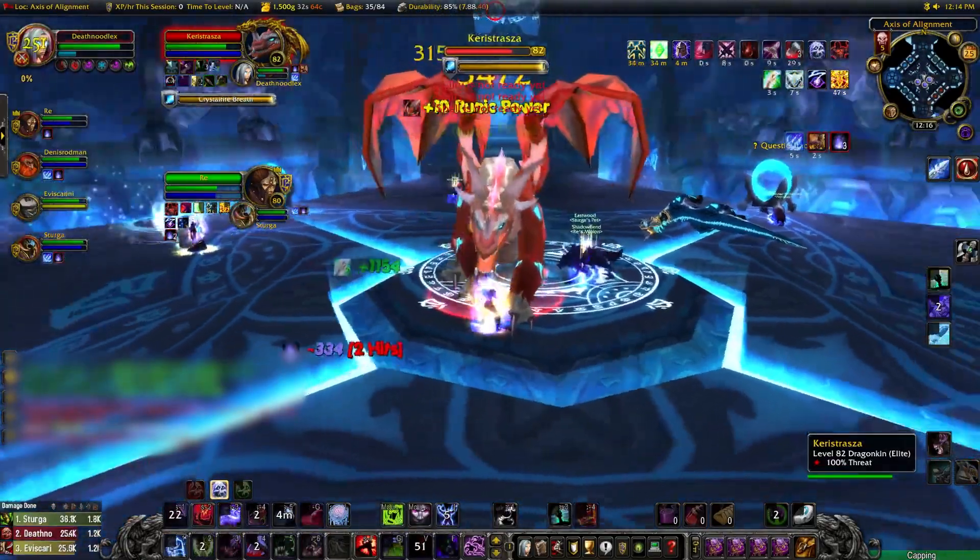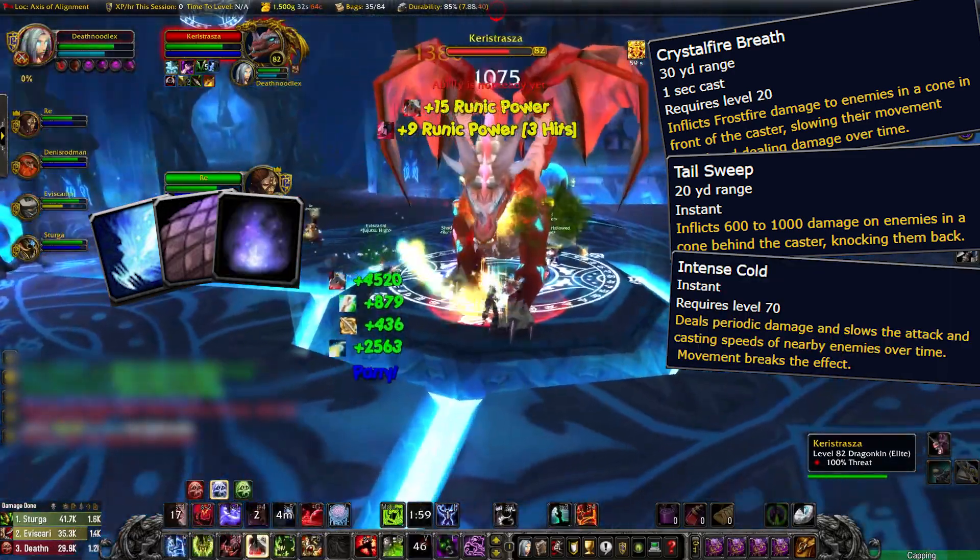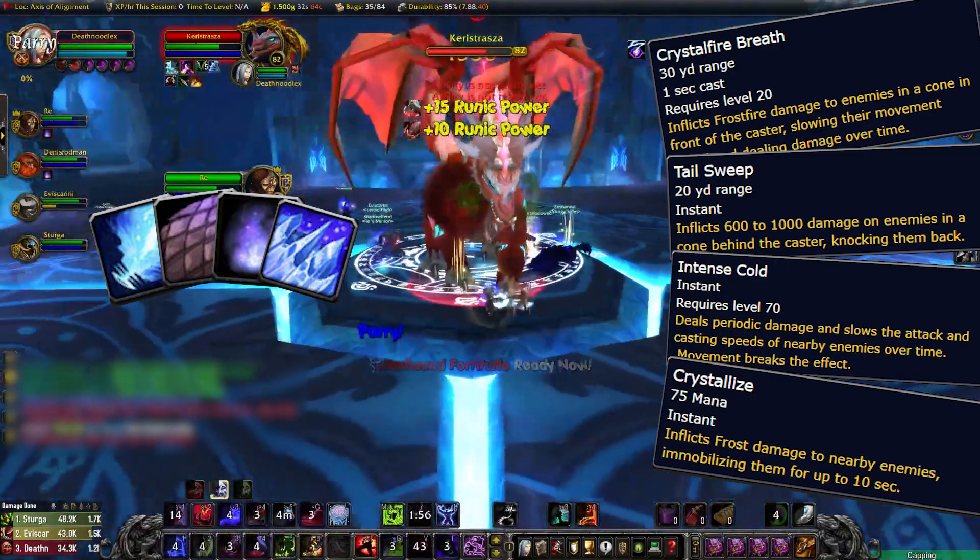Lastly, there's Keri Straza. She has a Dragon Breath in the front, a Tail Sweep in the back, a stacking Cold Aura that you can remove by simply jiggling or jumping, and then a 10-second Frost Nova that will need to be dispelled by your healer or trinketed.